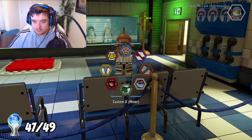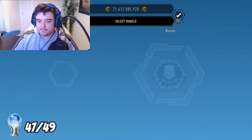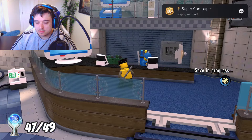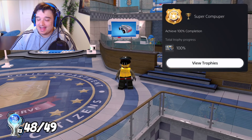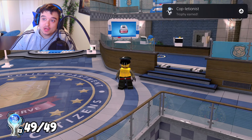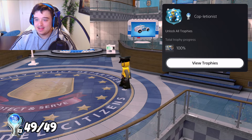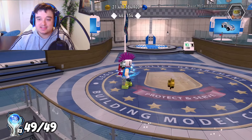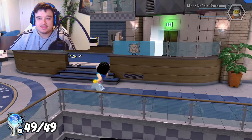I also want to look at the mining character — this dude looks like he gets freaky on the weekends. So if I buy this last bike, that is everything purchased — Super Compuper, achieve 100% completion. And that gives us Coppletionist — unlock all trophies. That is the Platinum trophy for Lego City Undercover. Honestly, the collectibles kind of sucked, but apart from that I really enjoyed this game. It's a super underrated Lego game, and if you're looking for a new Lego game, I'd recommend this one — it's genuinely really good.